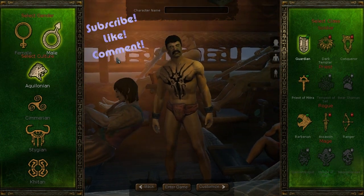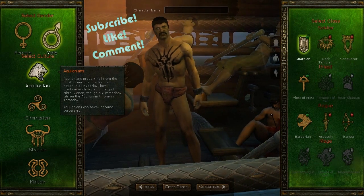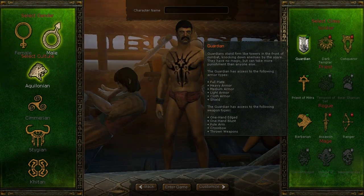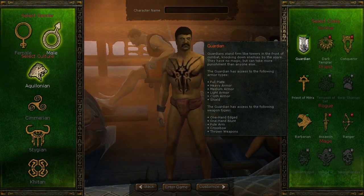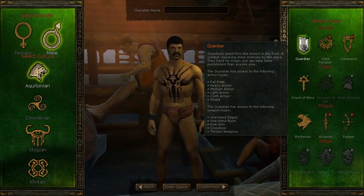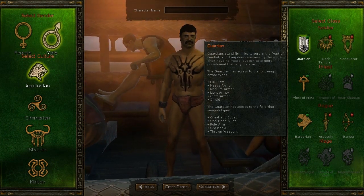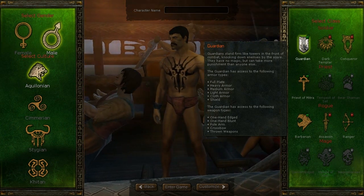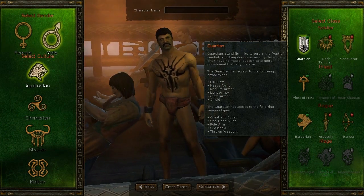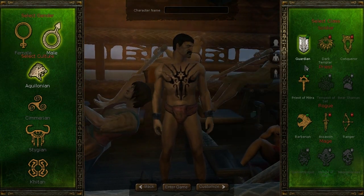The first race that's available is the Aquilonians. Available with the Aquilonians is the Guardian class. Guardians stand firm like towers in front of the combat, knocking down enemies by the score. They have no magic, but can take more punishment than anyone else. They wear heavy plate and shields with one-handed weapons, and appear to be a heavy tanking class. The Guardian is available 100% free in the free-to-play version.